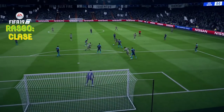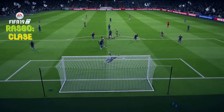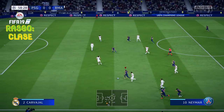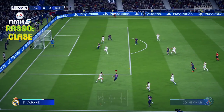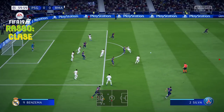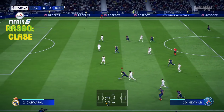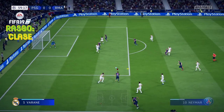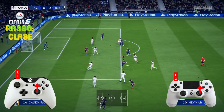Lógicamente, con un jugador que tenga 2 estrellas en filigranas no será un atacante — normalmente suele ser un MCD o un MC incluso, alguien un poquito más tosco. Recomendable. Gente como, por ejemplo, Neymar. Fijaros cómo acabamos de hacer este regate. Voy a volver a explicarlo: hacemos una Mago de Rabona — eso más adelante, si me lo pedís, ya enseñaremos cómo se hace. Después hacemos este regate que acabo de enseñar: el sombrerito de Neymar.